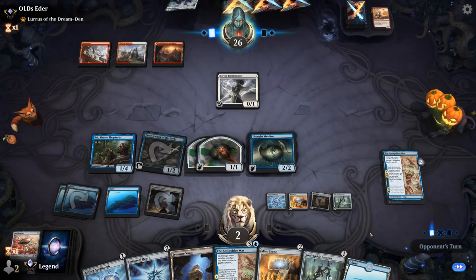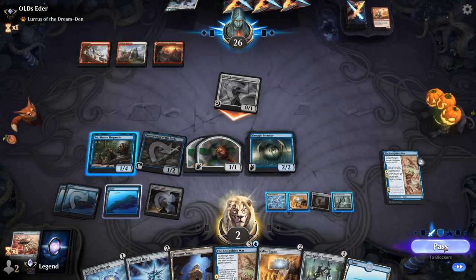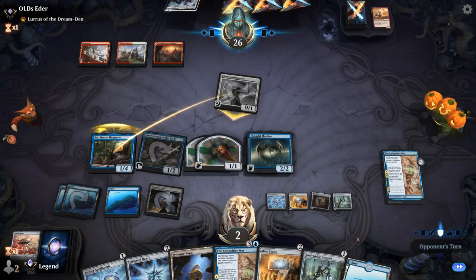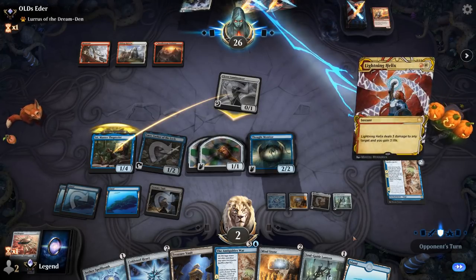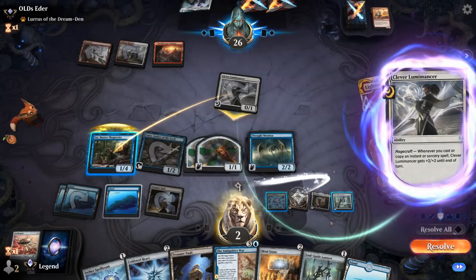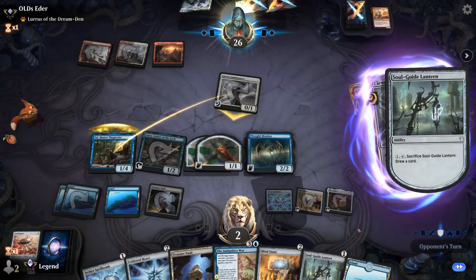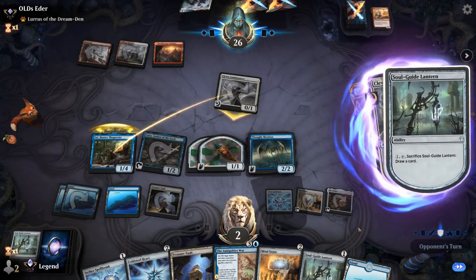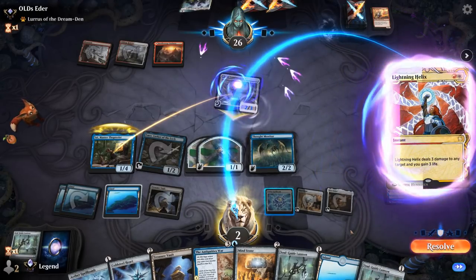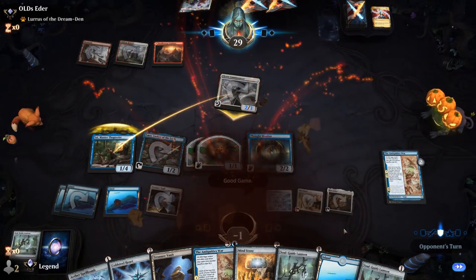Most likely our opponent is going to burn us out. Lumamancer attacks — at this point I don't care about Psi. There's a Lightning Helix, so last chance — draw a card, come on Metallic Rebuke. So close — needed one more turn here. GGs. On to the next one.